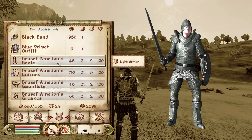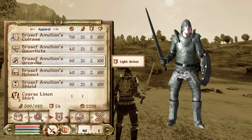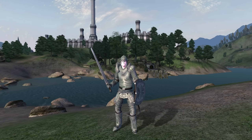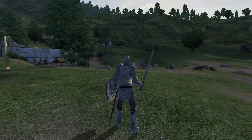Beginning with unique armor, we have the full armor set of Brusev Emelian. This armor is all light armor and can be found in the Emelian family tomb northeast of Leowin. The set contains Brusev Emelian's boots with an armor rating of 3, the cuirass with an armor rating of 8 and an enchantment of Frost Shield for 6%, the gauntlets with an armor rating of 3, the greaves with an armor rating of 4, the helmet with an armor rating of 3, and the shield with an armor rating of 8.